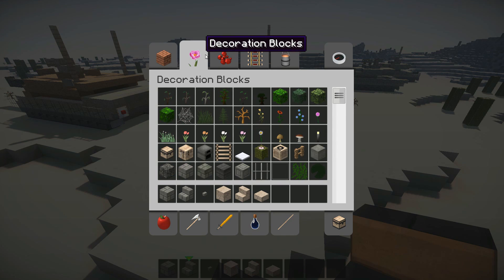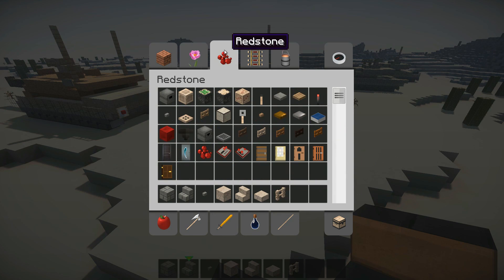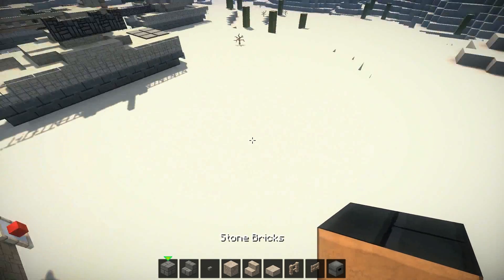I'll also need birch fence and birch fence gate. I'll also need a dropper or a dispenser — up to you, they look the same anyways, at least in this texture pack.